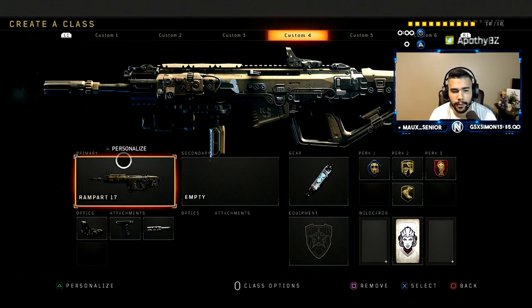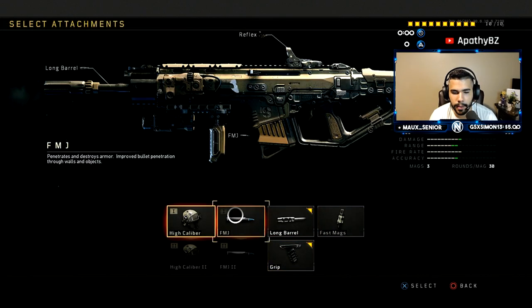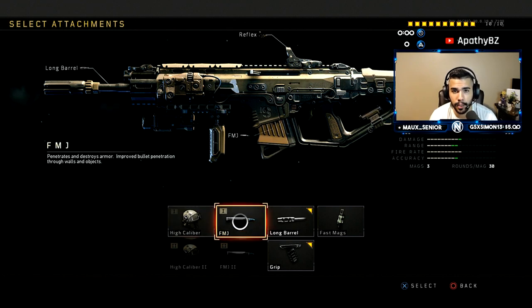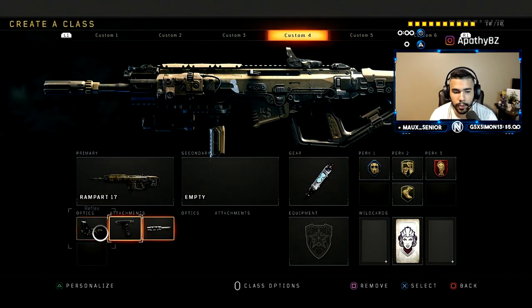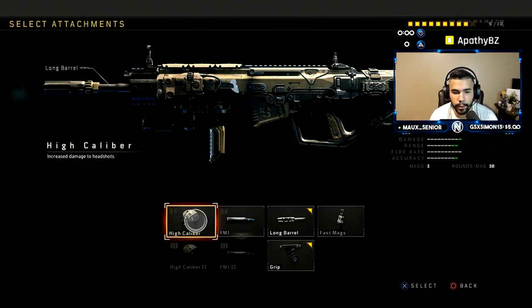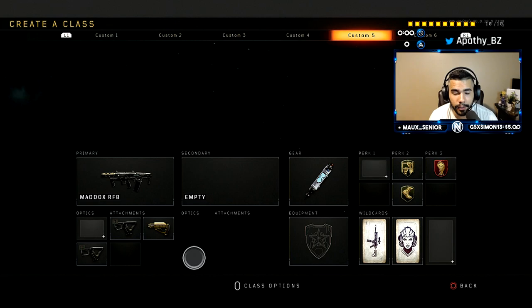I got the reflex sight — I have that extra point and reflex sight is pretty good. Iron sight isn't bad but I'd rather have a good red dot for a precise shot. I got grip and long barrel. This gun doesn't have that many attachment options. FMJ is really good versus body armor, but body armor is banned right now. In respawn, body armor might be used more, and that's when you could sacrifice a perk and the red dot to put on FMJ. But as of now, red dot and long barrel is good enough.